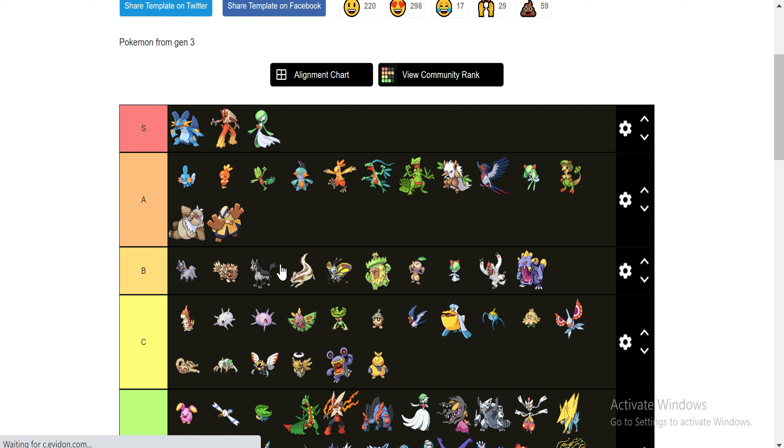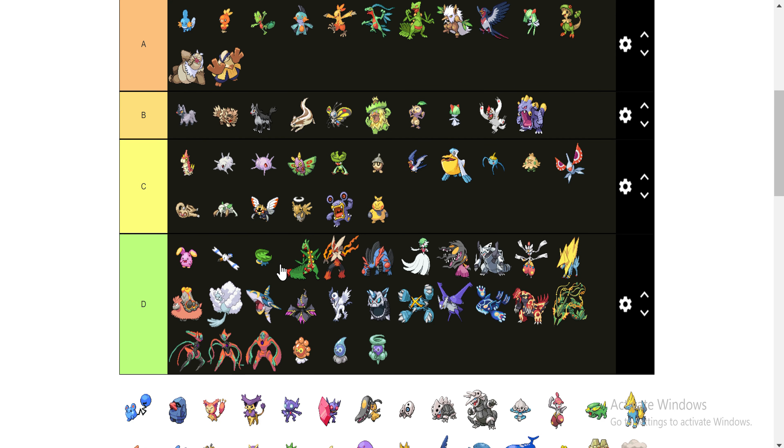I'm going to throw him into C, and then Hariyama into the A category. I really like Hariyama, I really do. But it's just such a slow fighting type — there's no reason for him to be as slow as he is. I get it, he's kind of overpowered so they make him slow. But it's also at the same time like, come on man.